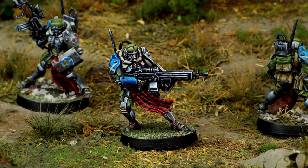So modern sectorials are: Starmada, Cosmoflot, Corregidor, Military Orders, Morats, Steel Phalanx, Assassins Baram, and now Bakunin. Besides getting a new box or rework from Corvus Belli, what makes a modern sectorial? Well, a few things.